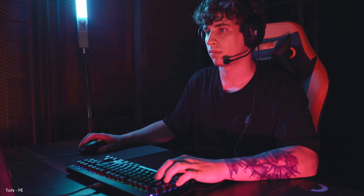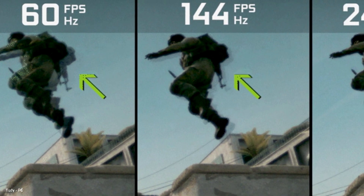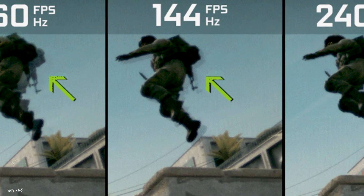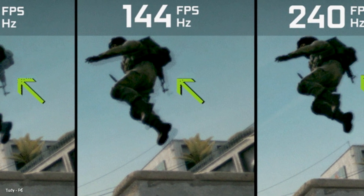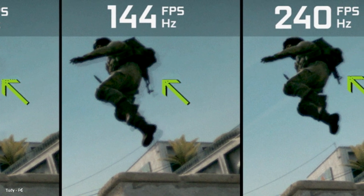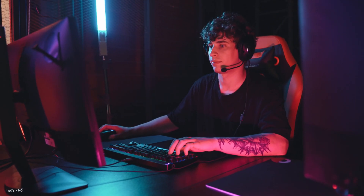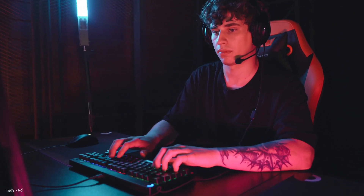Whether you call it FPS or frame rate, it is one of the most important metrics that a gamer looks for when building or purchasing a gaming PC. The FPS determines the number of frames or images a GPU can render within a second. These frames, when played back sequentially, result in a continuous video, which can be smoother or jagged according to the number of frames your PC can produce. We have come up with a list of five useful tips that can help boost FPS for smoother gameplay on your PC.